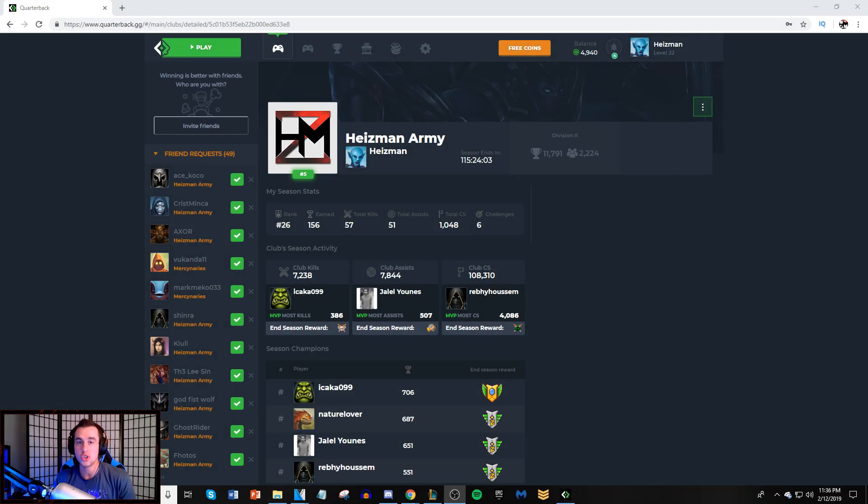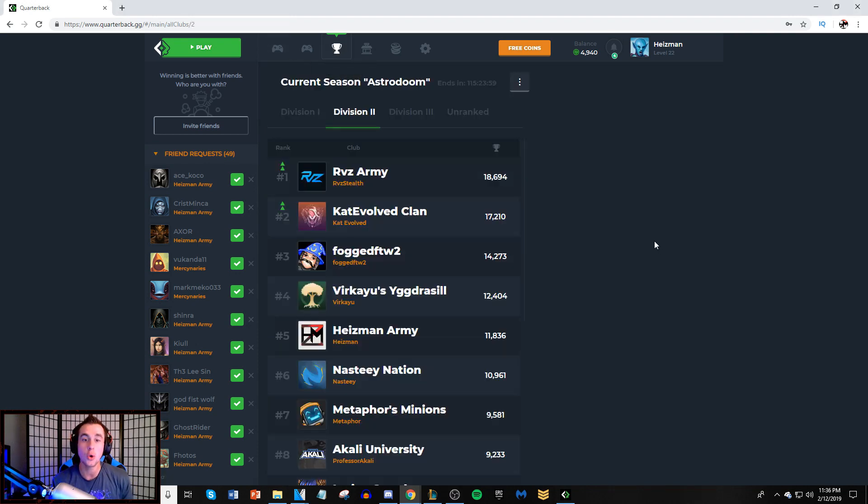Hey guys, I just want to let you know that there's a new challenge going on with my partner quarterback.gg. This week and this week alone, we will be fighting for the top spot in our division, and if we do, we get promoted back to division one and a hundred dollar prize which I'm going to use to give out to my top champions in my club. Now if you're not already in the Heisman army, the link for quarterback.gg and my club is down in the description. Come represent me and come get free stuff for simply playing league.